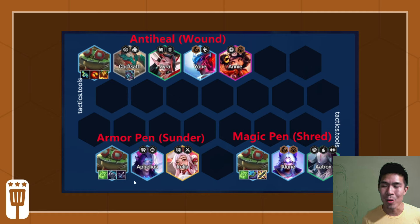Aphelios is also somewhat unreliable. He does Sunder for a long time, and he's actually unique compared to other AD champions in that he sunders before he does his own damage. This means if you're using Aphelios as your primary carry, you probably don't need to build Sunder separately. But if Aphelios is not your primary carry, he doesn't cast that often and doesn't hit everything, so you should still try to get Sunder in your comp. For example, if you're carrying Ashe and playing Aphelios for Sniper, Last Whisper and Even Shred will still be good.